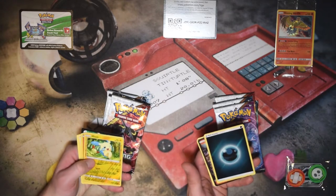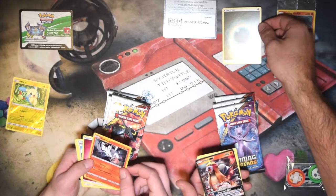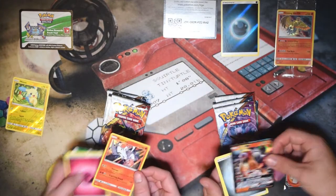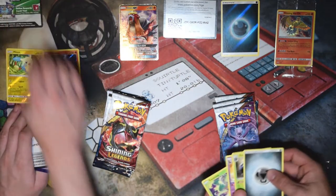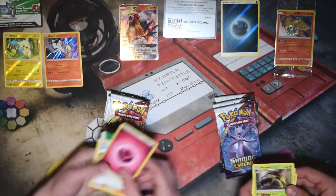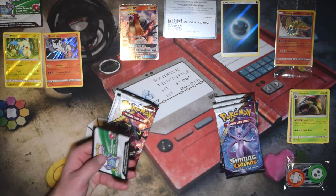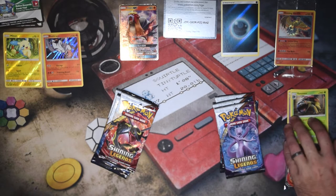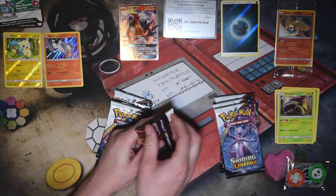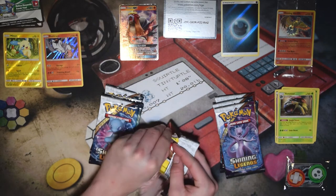Reverse Holo Energy right off the bat, and an Entei GX. With Shining Legends, they started doing the Reverse Holo Energies, which is awesome — I think they look really nice. And you get a Venusaur. This Venusaur is pretty sweet too. It's uncommon, but it's got a really good ability.